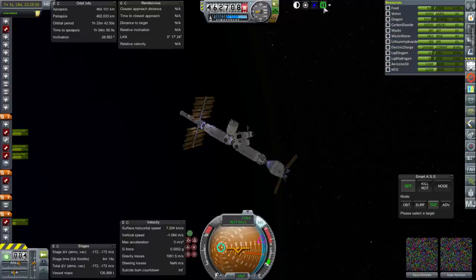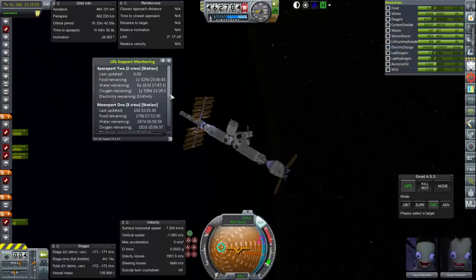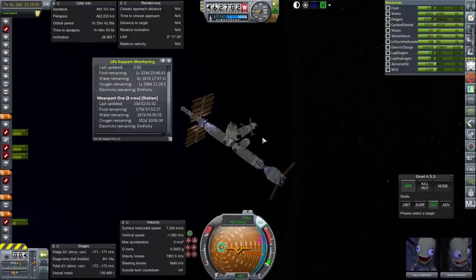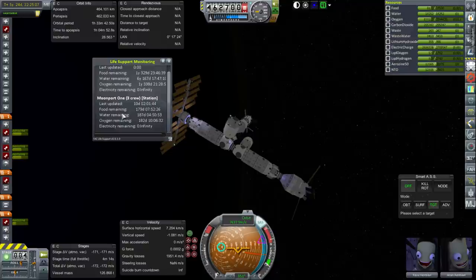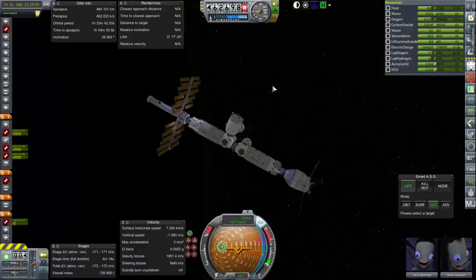New resupply vessel docked — that was quite a resupply. Almost two years of food and oxygen, and apparently six years of water. I think that's because some fuel cell must be running. So we really don't need to send up much water anymore. Everything seems to be good, so we can proceed with our future plans. If you have some thoughts about that, feel free to tell me in the comments. Thank you for watching — I hope you enjoyed this video. If you did, please press like, leave comments or suggestions below, and I'll see you next time.